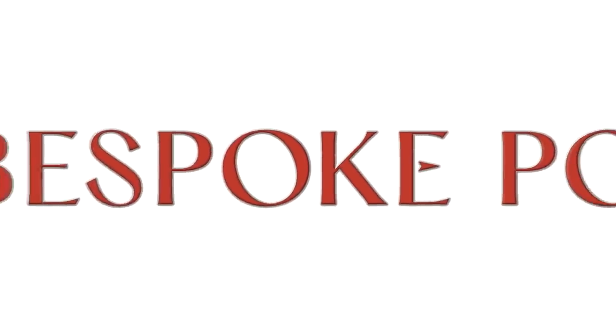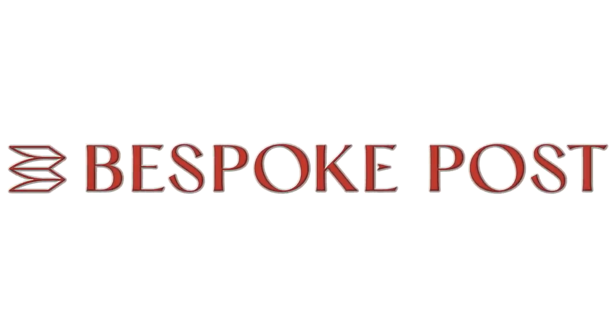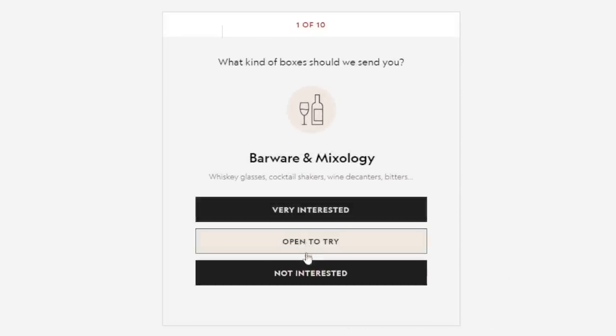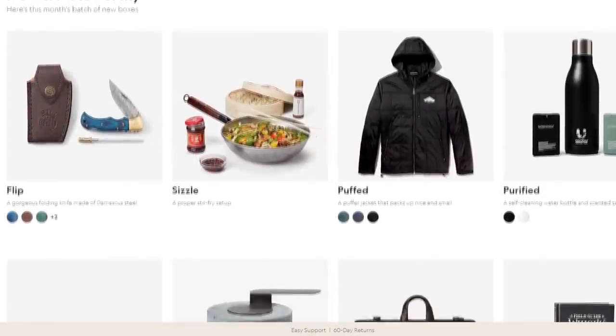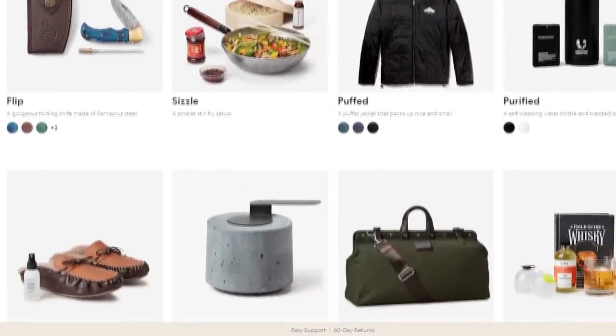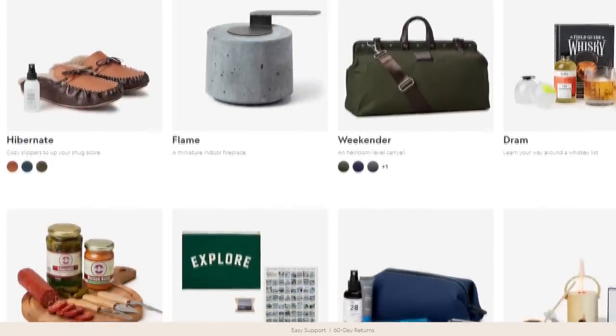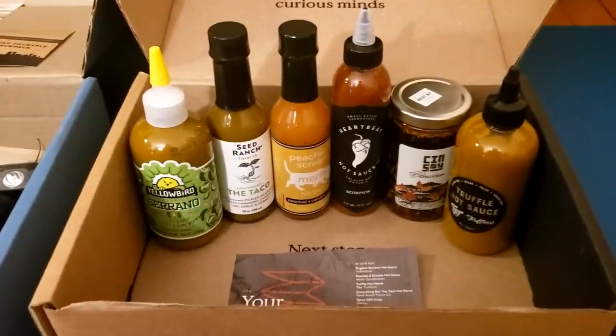I have the perfect sponsor that enhances our lifestyle: Bespoke Post. They are a monthly membership club delivering a box of awesome that caters to your interests. 90% of the products come from small brands, many based right here in the US. Every box of awesome has around $70 of value, but you only pay a fraction.